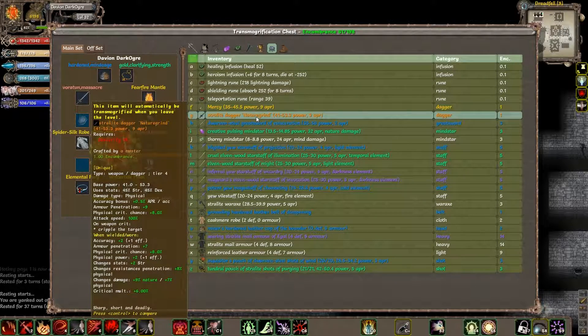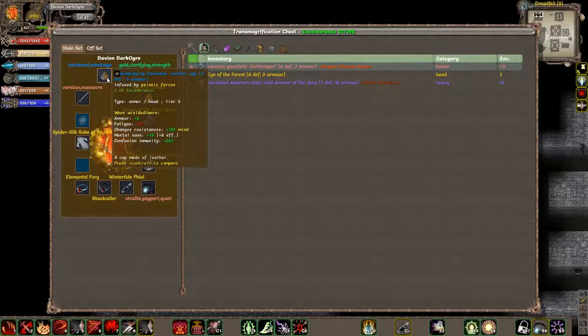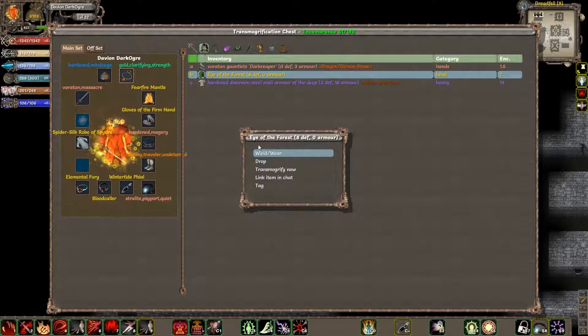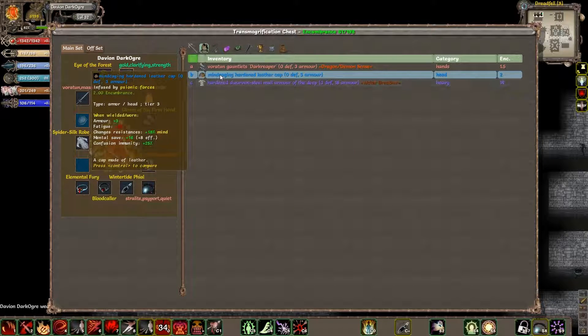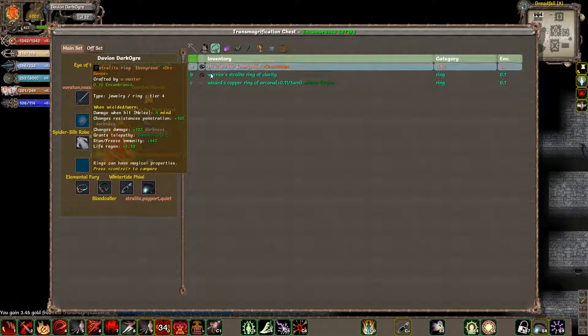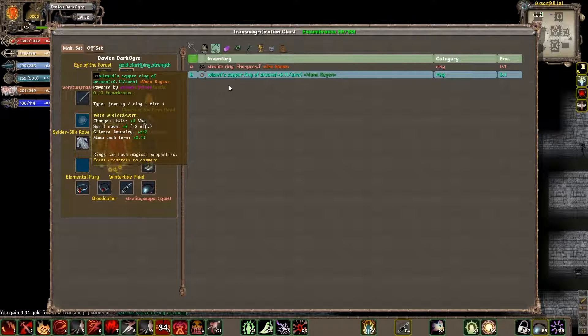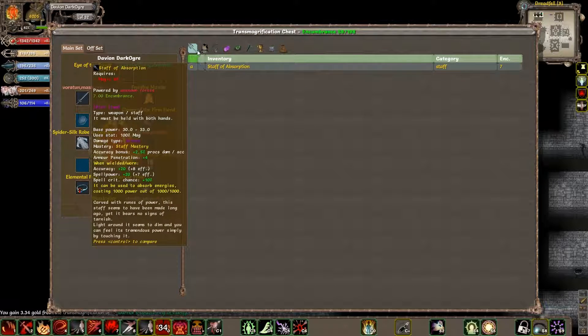Found an astralite dagger right there — very nice. Let's put it in the eye of the forest so I don't have to worry about blindness anymore. This thing served its purpose enough. I didn't actually have this on, which is kind of stupid, but whatever. I guess I didn't really need it — I got through without it.